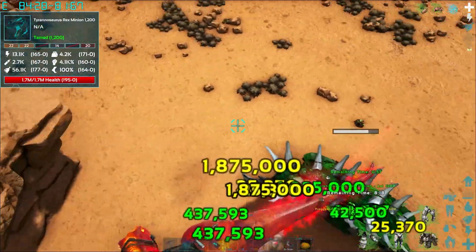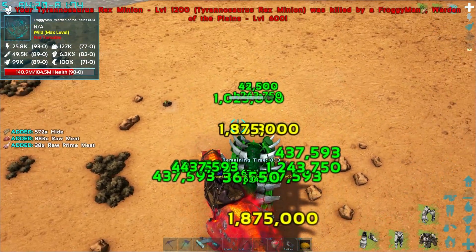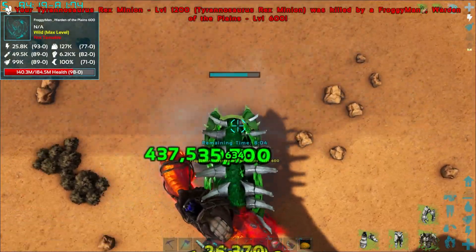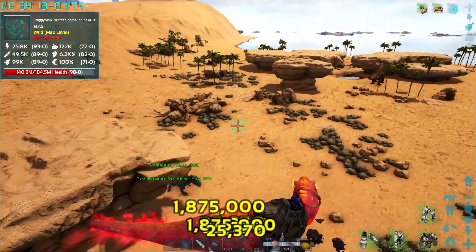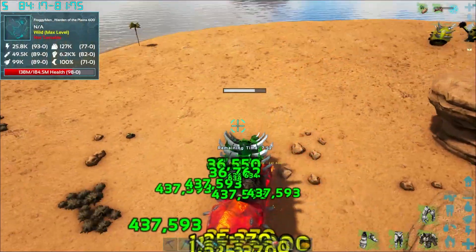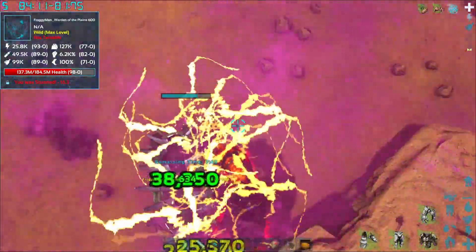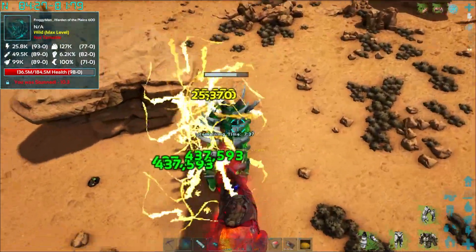We'll just go minion crazy. The minion does a million damage — froggy man guy is crazy, this is the froggy man warden. Imagine if we made a few legendary Rexes — that'd be a lot of work though. Can we stun lock this guy? He does not stun lock fully — he can still hit us but he just can't move. So the strategy is: stun lock like crazy and let the minions swarm him like little rex piranhas.